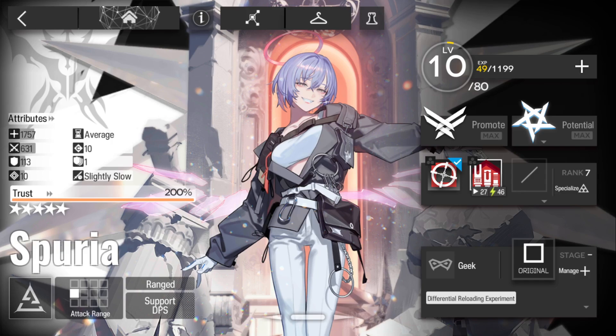G'day guys and gals! Spurga is up next in the Paradox Sims. So this is mine for reference: E2 level 10, max potential, no mastery skills, I do not have the module equipped, and 200% trust.